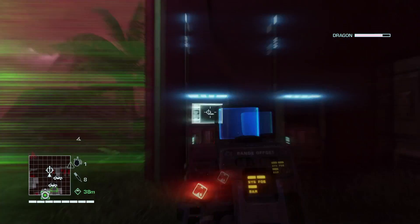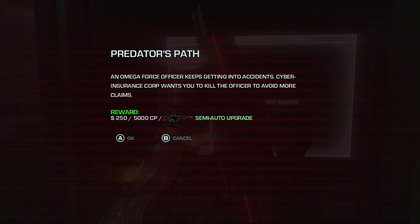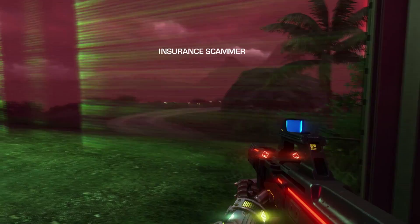So over here, look — Adventure Cabinets. This is where you can get quests, if you speak Elven or Dwarven or whatever they're called. These side quests — you complete them, you get upgrades for your guns. Pretty simple.